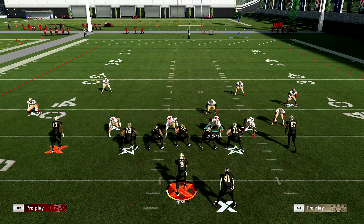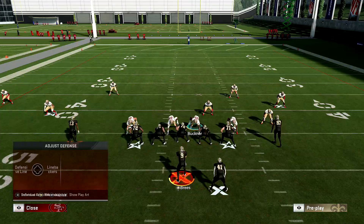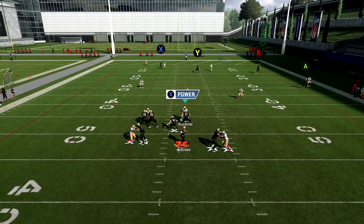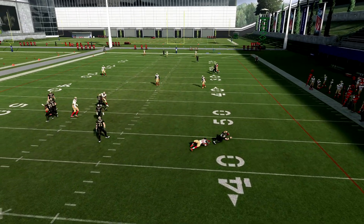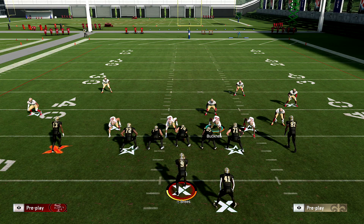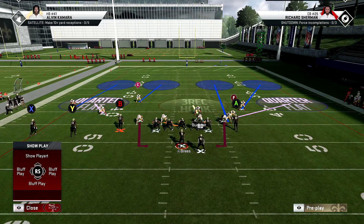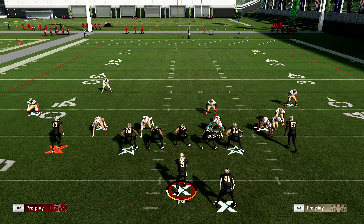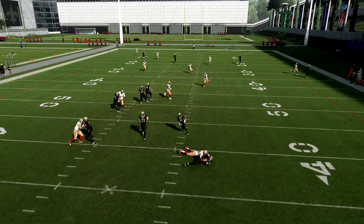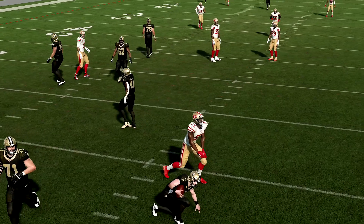In big nickel, to increase your pass rush, you're going to pinch the D-line and QB contain. You'll notice these guys come to the outside pretty good, and the way we have it set up is that if the QB tries to break away, these guys break away with him — and boom, it's a sack. Another thing you can do is spread the D-line, but I don't recommend that because then they can just run inside zone. To stop mobile QBs and keep them in the pocket, you're going to want to pinch and contain.